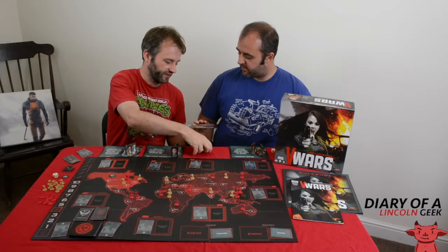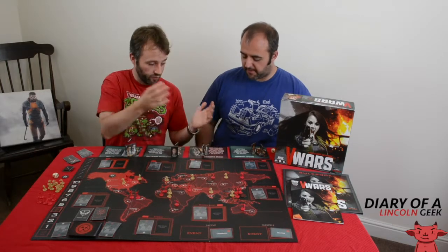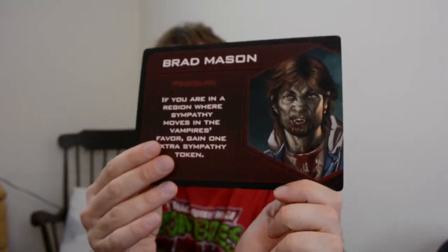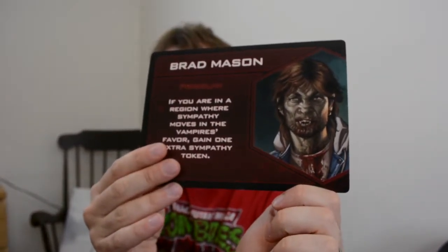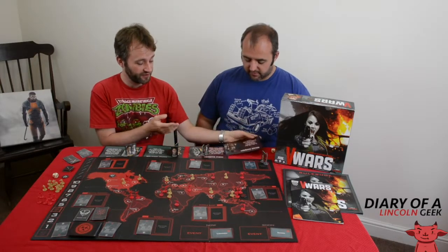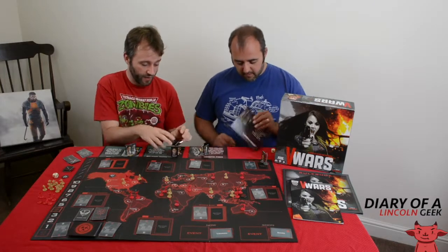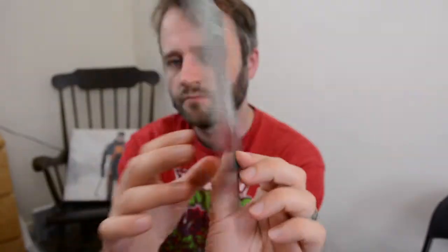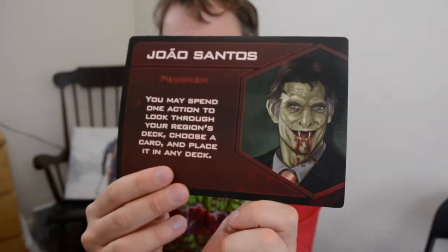It's usually more of a classic rip-off-your-face 30 Days of Night style vampire. While this guy, Brad Mason the Hollywood activist, looks normal but when he turns he goes kind of hairy and looks like a werewolf. And then you've got this guy — used car salesman — who turns into a lizard. So lizard vampires. Which is definitely a thing.